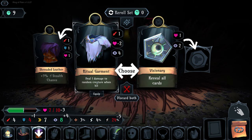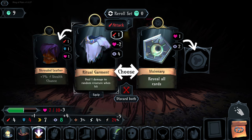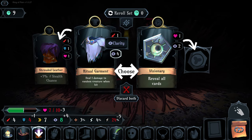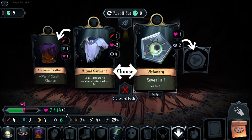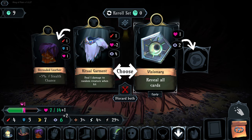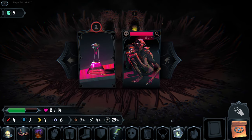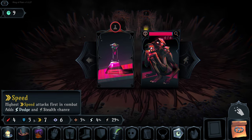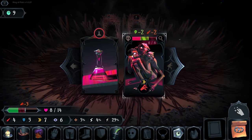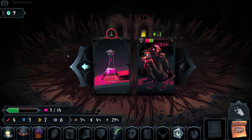Our options are to trade in our shrouded leather for a ritual garment which deals one damage to a random creature when hit - it trades off our attack for the same attack, increases clarity by four, but we lose defense and two health. Doesn't seem like a good deal. However, Visionary gives us plus one health, plus two clarity, and reveals all cards on every floor - so no cards will be a mystery.